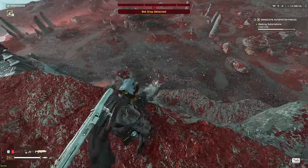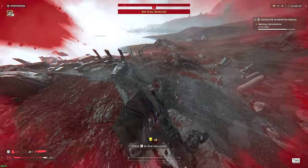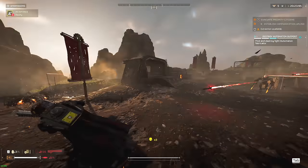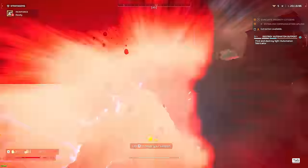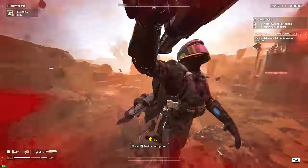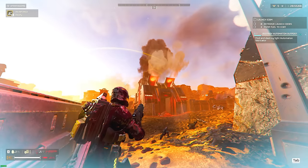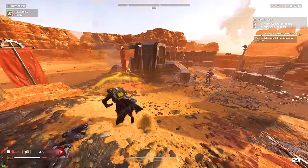The third and most dangerous variant is the Rocket Devastator. In my opinion, just like the Hunters in the Terminid faction, they're not the biggest or hardest enemy, but they probably kill me and likely you the most out of any other automaton. You'll notice them by the rockets they carry on their shoulders, and their attacks are extremely dangerous — they shoot a barrage of very accurate rockets, and even a single one is enough to take you out. Unless you've got a Hulk charging at you, these should be your absolute first priority to kill.